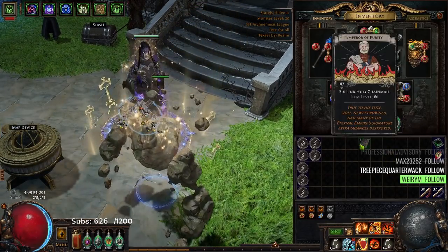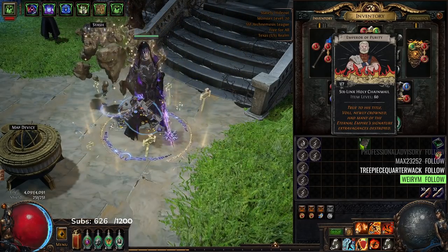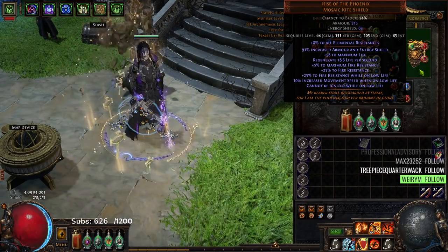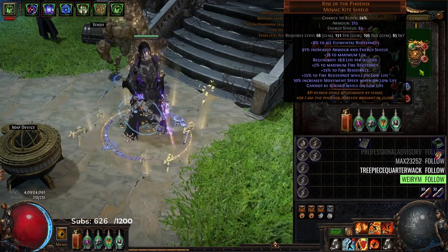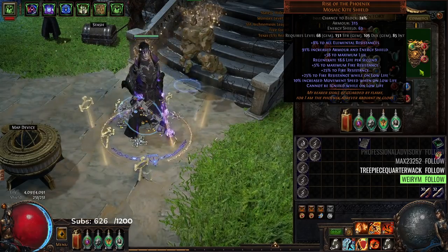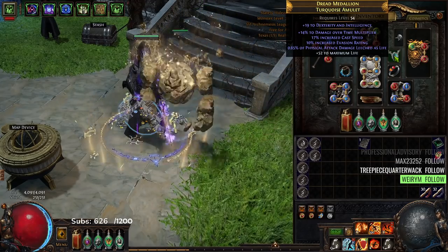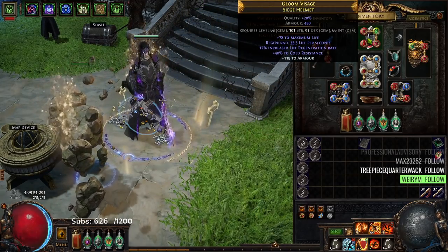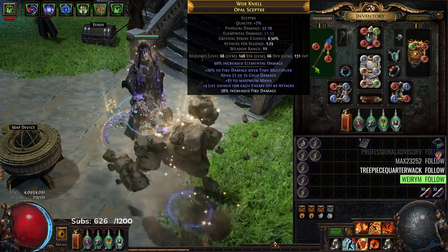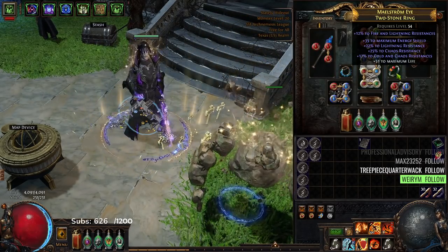We are trying to farm our Emperor of Purity, so some cool things happened. I'm going to go over my gear then we're going to run a map. We got a Rise of the Phoenix off of Katava, which is pretty cool — still not the most desirable shield since I care more about getting a plus three plus two, but that's going to be a lot harder in SSF. I think we're going to turn to Rog for that. I've got a DoT multi amulet with dex, a helmet with flat life, percent life, and flat life regen, and a scepter with DoT multi with crafted fire damage.